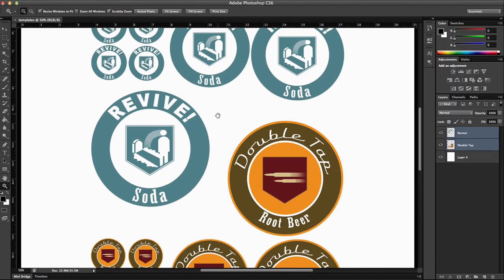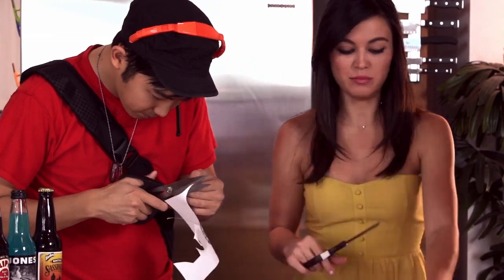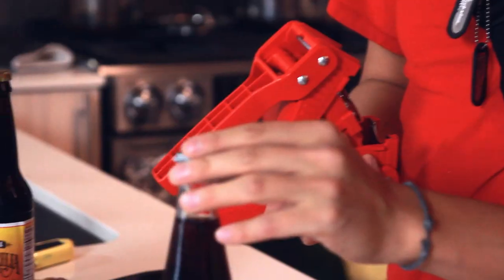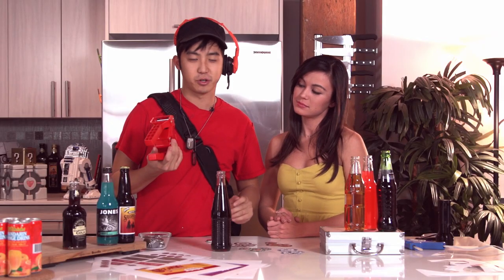Check the more info box below for download links to get the logo printouts — go get them printed in color. Cut them out and make sure your bottles have the right colored liquid inside. Fill the Fanta and Sprite up with a dark cola or root beer. Now that you have cleaned your bottles and refilled them, it's time to recap them. We got this nifty bottle capper, which you can buy from Amazon or at a home brewing store in your area.